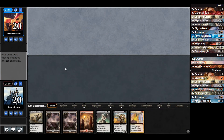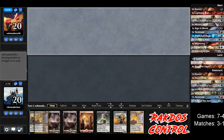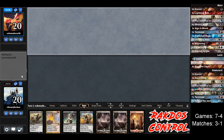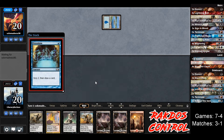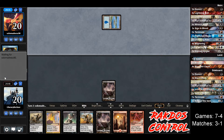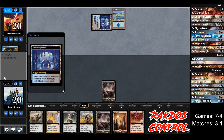Welcome to the final match with Rakdos Control. This hand is pretty sweet and I'm okay with it. The opponent is playing blue, of course they are. Opponent plays Island and Preordain, we drew a Lightning Bolt. We're definitely going to play Wrench Mind next turn.